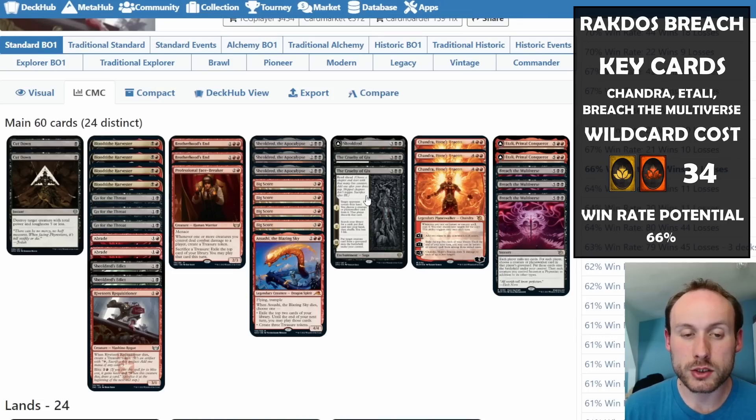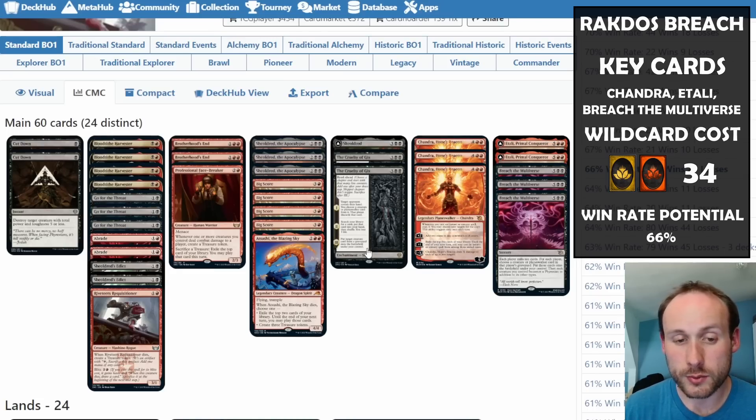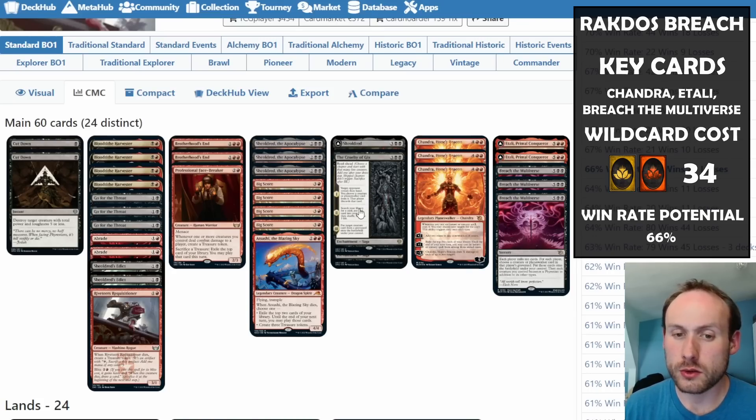Cruelty of Gix is really important, especially for mirror matches where opponents might have Etali or Atraxa in the graveyard — you can steal it with chapter three. This replaces what you'd do with Fable before: discard Etali to the graveyard, draw a card, then bring Etali back with Cruelty of Gix. Having Requisitioner, Face-Breaker, Atsushi, and Big Score helps you generate the mana needed to cast it.